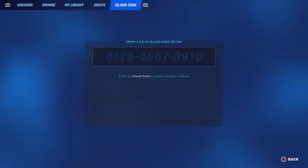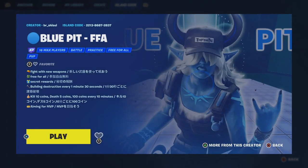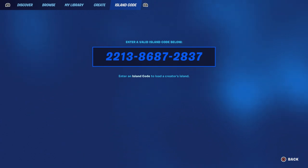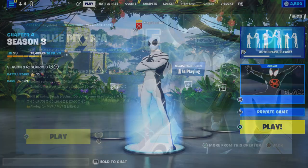In this video I'm going to show you another easy XP glitch method that will help you rank up. The map code is going to be 2213-8687-2837. Make sure you guys enter that map code — once again it's 2213-8687-2837.